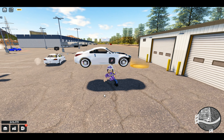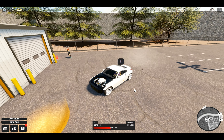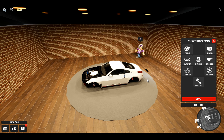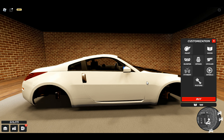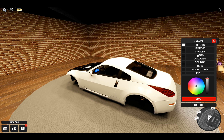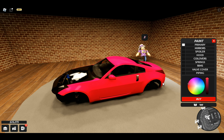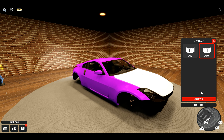Going over to this garage portion — yeah, I believe this is the customization area. Let's check that out. I don't think we have much money to customize anything but we'll see what it looks like. The last time I played it was super buggy and it looks like it's still a bit buggy. Let's see if we can paint it some random color — let's go ahead and do purple. If we buy that, do we have enough? I think it was like a thousand or something.